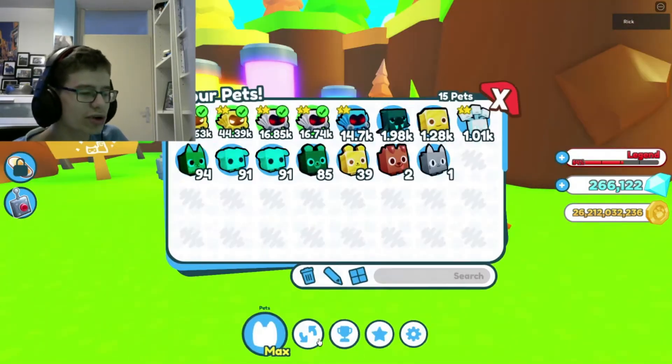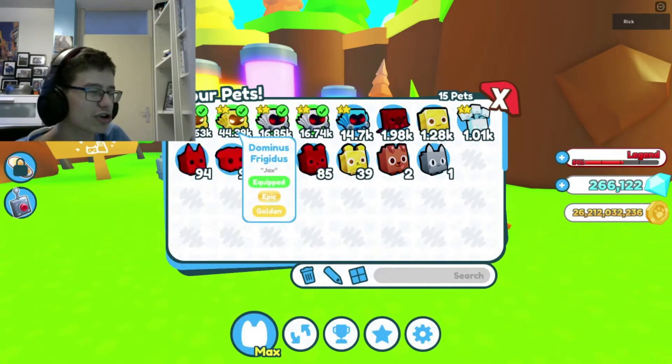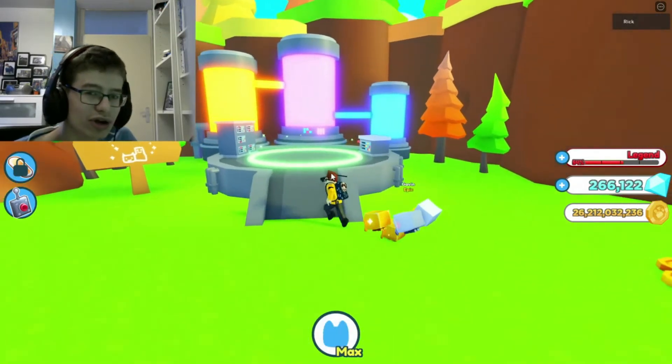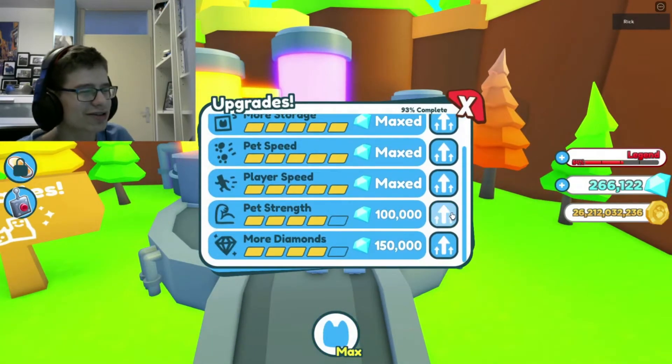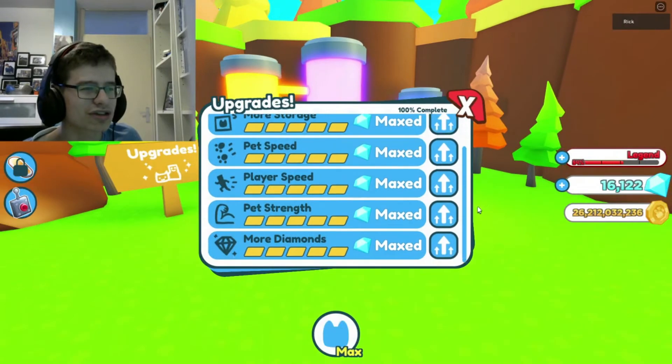I can actually show my team real quick. So I have a golden Dominus Infernus, a golden Dominus Fridge with Dusk, and two Dominus Empiruses. That's my team right now. Let's complete this thing here. Okay, and boom. Easy. 100% complete.